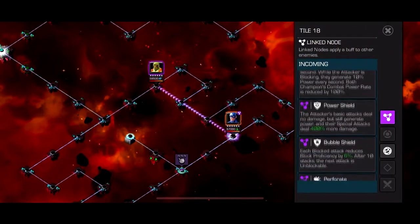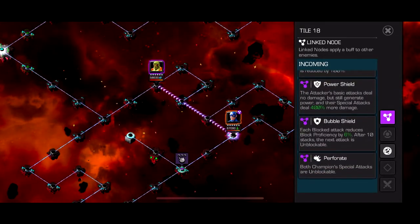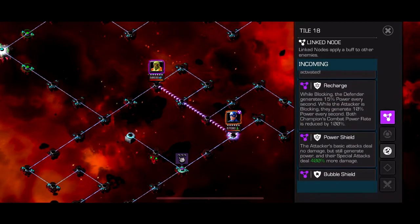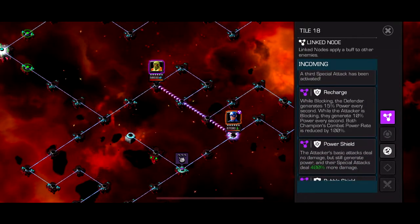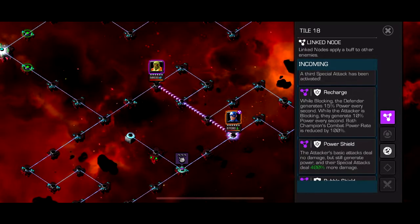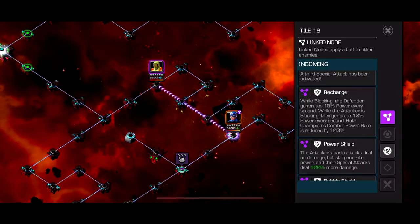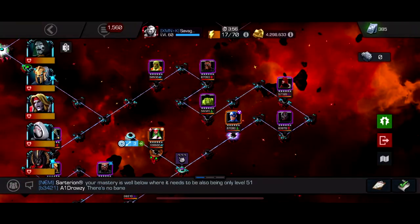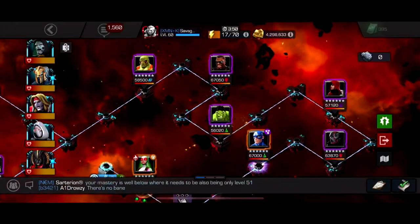Paths 5 and 6 have Recharge, Power Shield, and Perforate. Bubble Shield is a nothing node. Perforate makes both champions' special attacks unblockable — so if you're using Ghost, you don't need to bring Wasp, just Hood for that synergy. Recharge: while blocking, the Defender generates 15% power every second; while the attacker blocks, they generate 10% per second. Both champions' combat power rate is reduced by 100%, so you can really only gain power by holding block. You want someone with strong specials — hold block and throw third specials, which are fully unblockable.